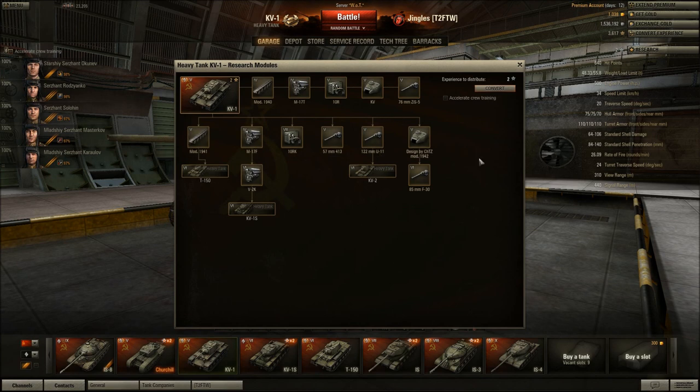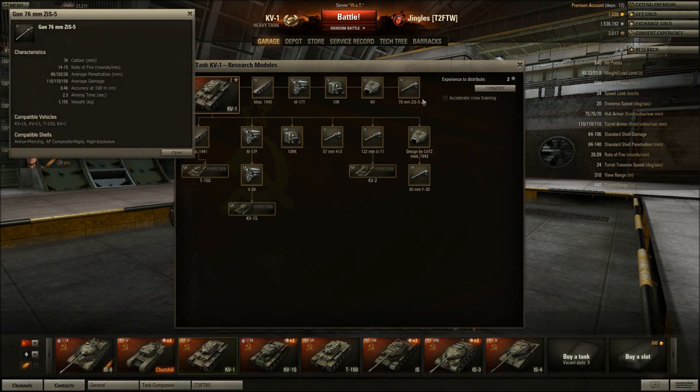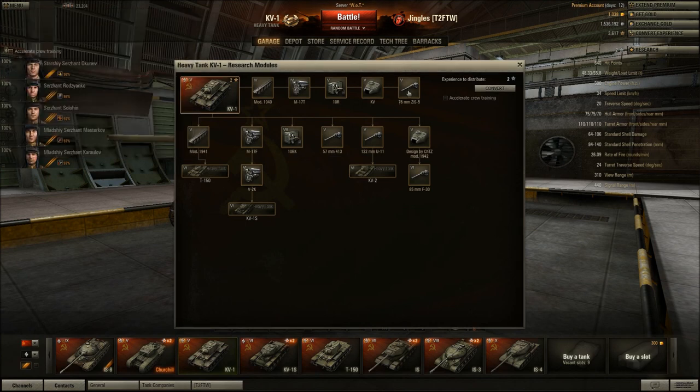None of these modules are available unlocked unless you've gone down the Russian medium tank line — you may have the U11 derp gun, but otherwise you'll have to grind with the stock 76mm ZIS-5, and it is utter rubbish. It's a tier 5 heavy tank gun with only 86mm of penetration, woefully inaccurate, with a terrible aiming time. You'll need to grind at least 3,750 XP if you want to go to the KV2, 5,100 for the KV1S, and 2,325 for the T150 suspension.